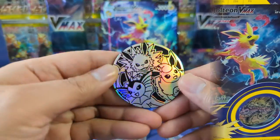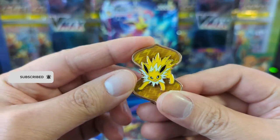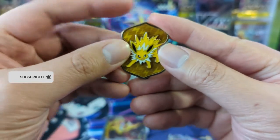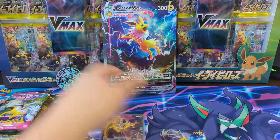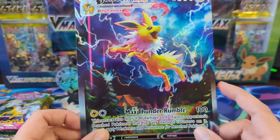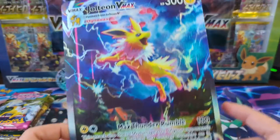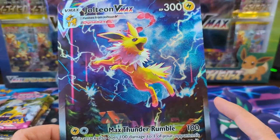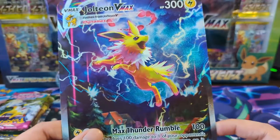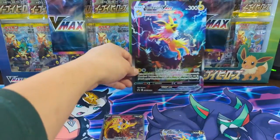Okay, so this box comes with the same coin again, and a new Jolteon pin. Sometimes simple works - just put some energy symbols for the Pokemon in the background and you've got a nice pin. Here is the jumbo promo. We're going with the VMAX first because this is the one evolution where I feel like the V is better than the VMAX. All the other ones have a lot of Pokemon in the background, but I don't see any here - kind of underwhelming VMAX.